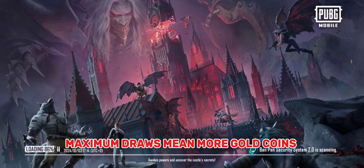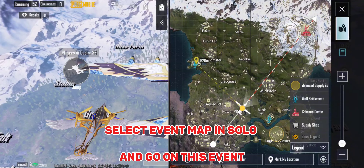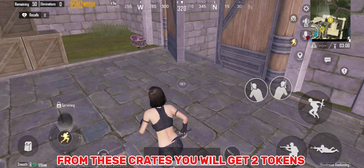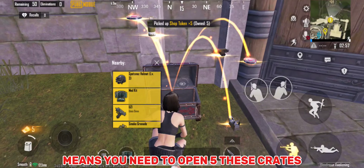Maximum draws mean more gold coins. Select the event map in solo and go to this event. From these crates you will get 2 tokens, which means you need to open 5 of these crates.